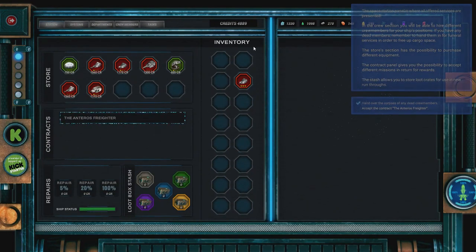We've got this little store — items we can buy and sell from the station. We can do our repairs here, and we can also stash our loot boxes. We can have common, epic, rare, legendary, and uncommon loot boxes — five different types that we can collect from salvage and destroyed vessels.